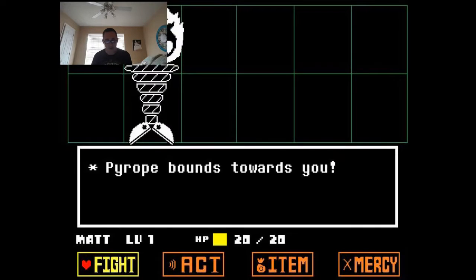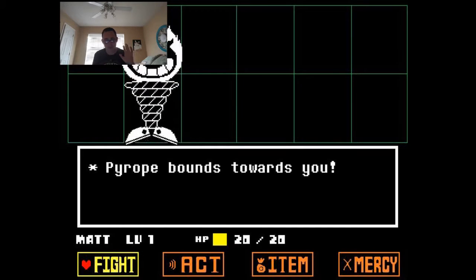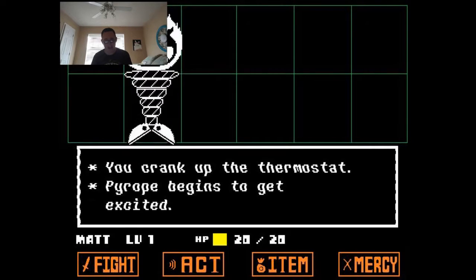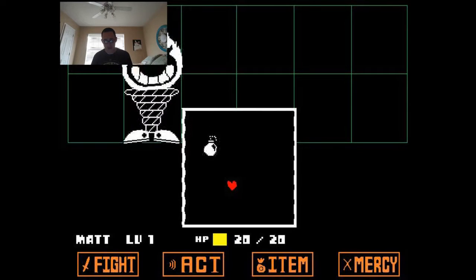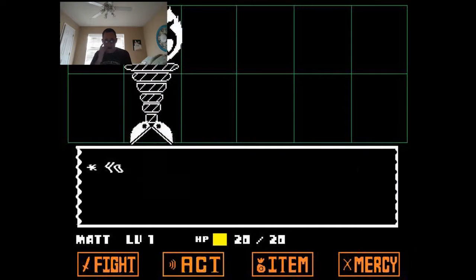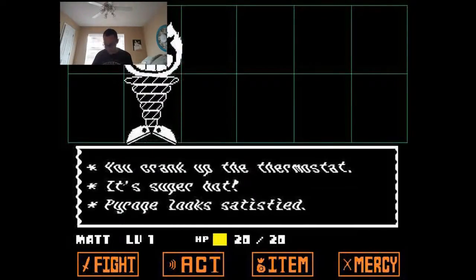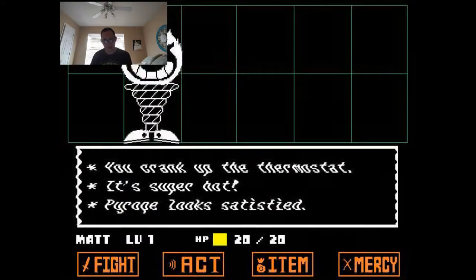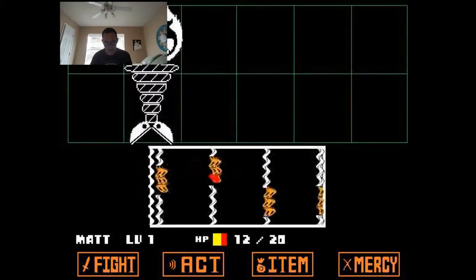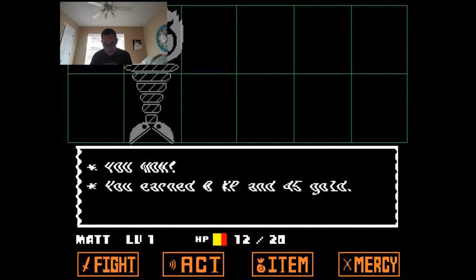Random encounter — Pyrope bounds towards me. It looks like a coil of rope forming a funnel: at the small end are some shoes, and at the big end is a giant flaming head with a big grin. I remember this one — I'm supposed to ask it to keep heating up. I crank up the thermostat. Pyrope begins to get excited — hot, hot, hotter, hotter — and it's flinging bombs at me. Pyrope wants more heat. I crank up more — it's super hot. Pyrope looks satisfied, but now I have to weave in and out as the room is sweltering. I spare it, losing a little health.